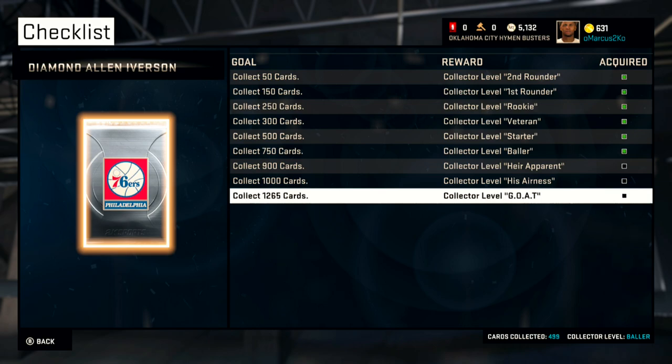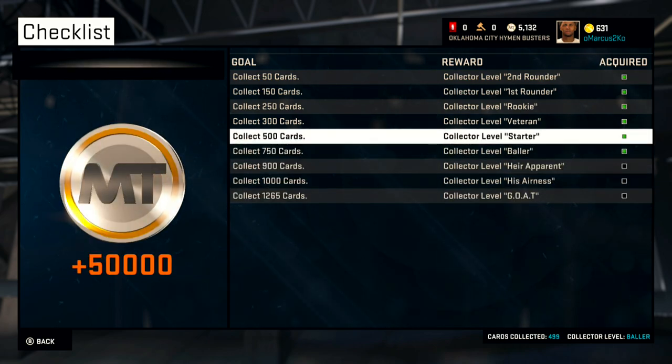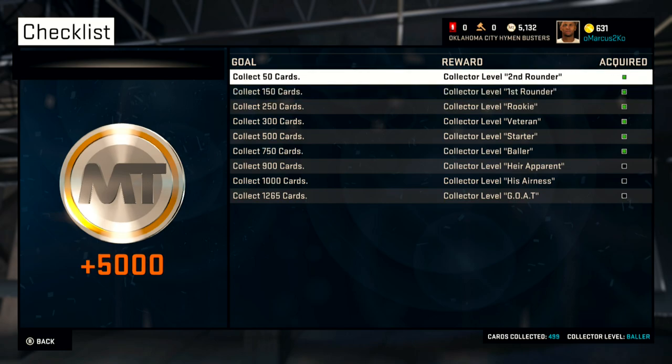As you can see on the screen, I only got 750 cards, which actually gave me 75,000 MT, which was very helpful when I wanted to get those rare Onyx players down the road. So make sure you don't sell these players — hold on to your players.